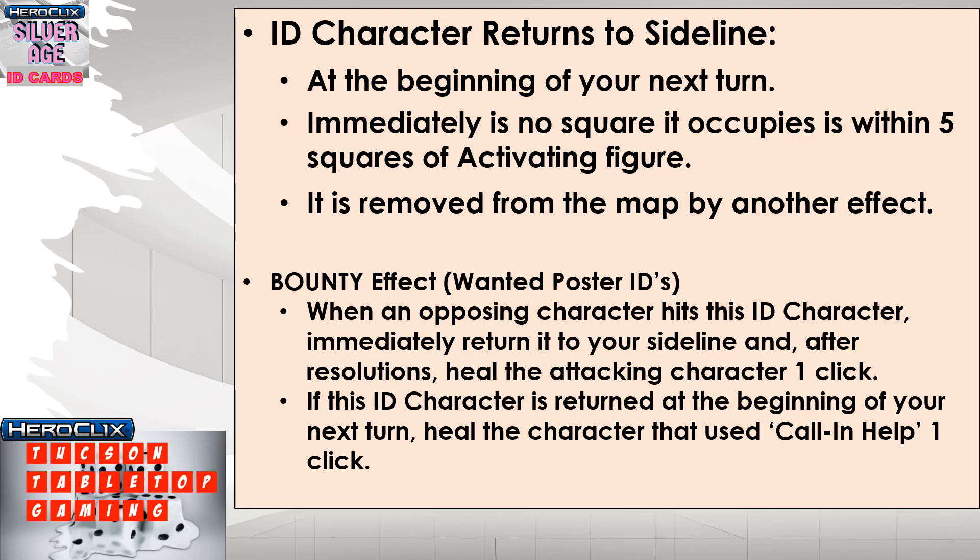The Bounty effect is found on wanted card IDs and works slightly differently. You call in the ID figure and it's on the map, but when an opposing character hits the ID character, it immediately returns to your sideline and the attacking character heals one click. Alternatively, the bounty character stays on the map until the beginning of your next turn, at which point it goes back to the sideline and you heal the character that used call-in help one click.